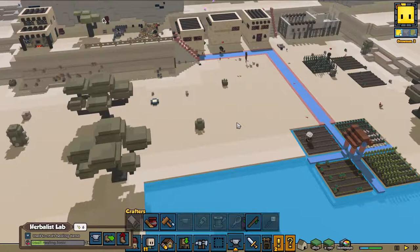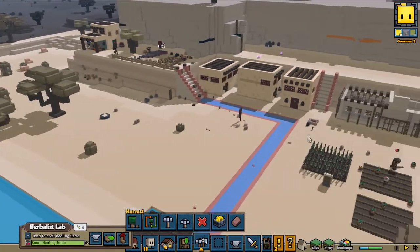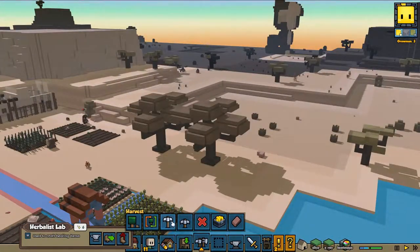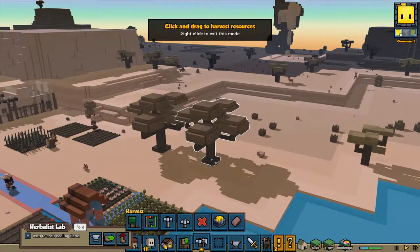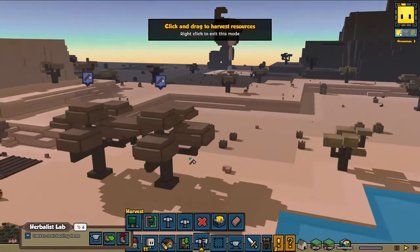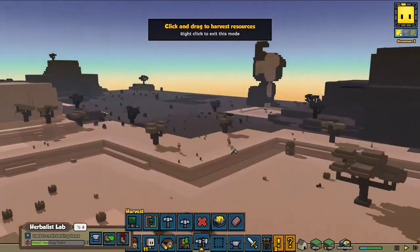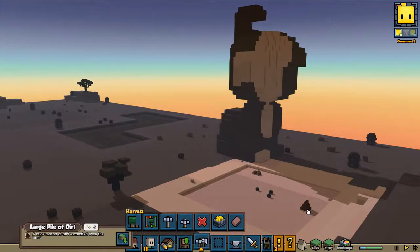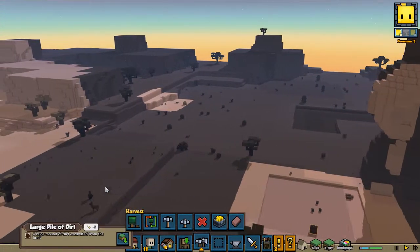I kind of want to build a moat — something like that — though I'm not quite sure yet. I do want to have a square and I need to build this area up. We need to farm or harvest these trees somehow. I love that bunny building, it's so cute. There's a large pile of dirt here — interesting what stuff we can use.